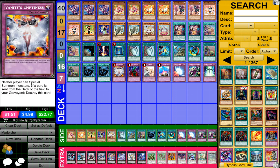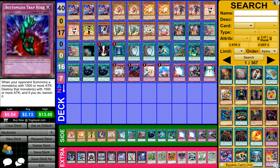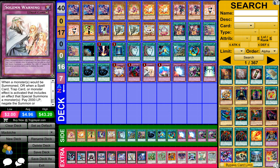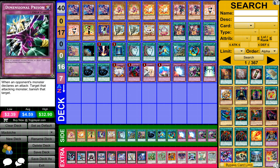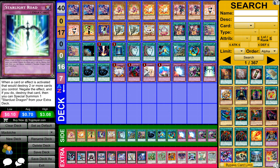1 Vanity's Mginus, 1 Bottomless Trap Hole, 1 Soul Mourning, 1 Compulsory Evacuation Device, 1 Mirror Force, 1 Dimensional Prison, and 1 Start of the Road for my side deck.